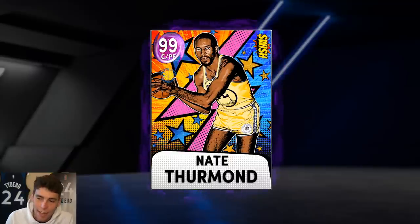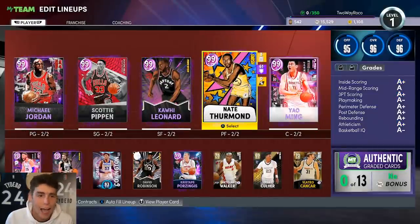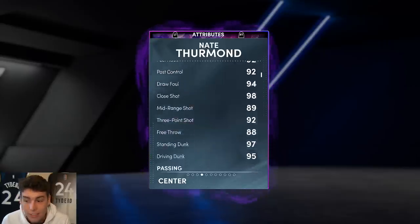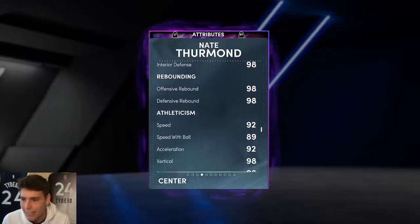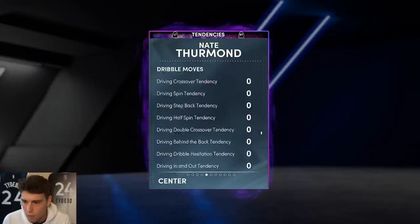Now before I dive into that, he's already been updated with better hotspots, which I'm already in love with. Got him for under 100K — 85,000 MT — which is absolutely ridiculous. 6'11", 279 pounds: 92 three-ball, 97 standing dunk, 95 driving dunk, 86 ball handling, 97 block, 92 steal, 89 perimeter defense, 98 interior defense, good rebounder, 92 speed, 93 lateral quickness.